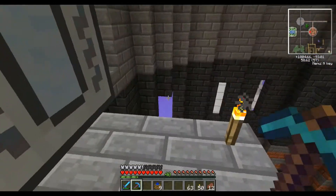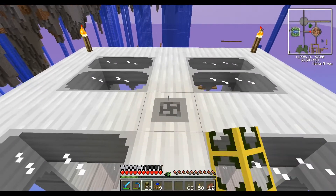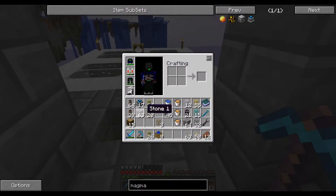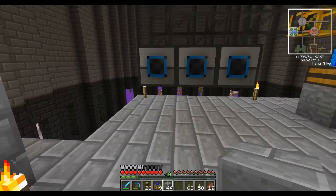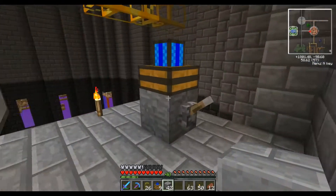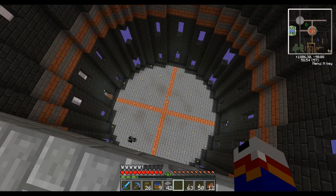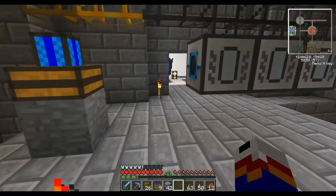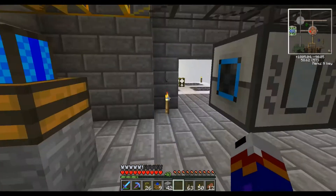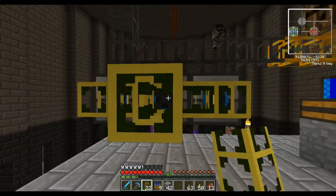We've got the magma crucibles set up and next we need to take the lava from the crucibles and put it in the tank. I'm going to run the pipe a different way — punch a hole in the floor while we're at it. The floor has been returned to its previous grayness. I fixed your floor! I still see some dark spots but let's bring lava out the back and down the middle.